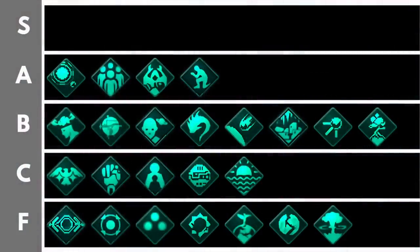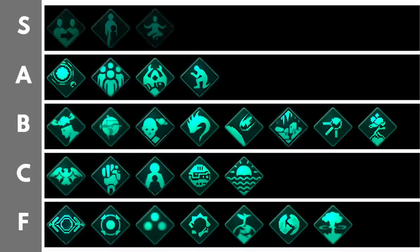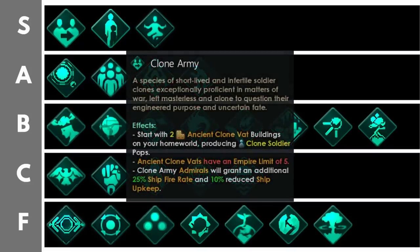Now we're at the S tier — origins so overwhelmingly powerful they deserve a special place at the top. There is some differentiation within this tier; two of these origins are even more powerful than the third, but each has unique bonuses you can't get elsewhere. The Clone Army origin was released with the 3.1 Lem patch and requires the Humanoids DLC. You can construct up to five ancient clone vat buildings, your species gets the clone soldier trait, and your admirals get the clone army trait — great bonuses but no genetic alteration allowed. Those clone vat buildings provide a fantastic amount of biological pop assembly, letting you rush up to 100 pops very early in the game for massive economic output.